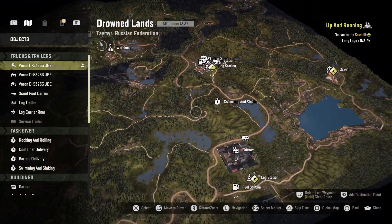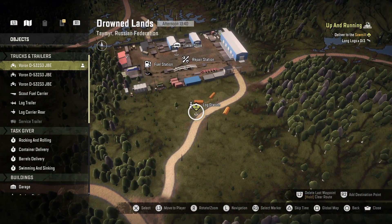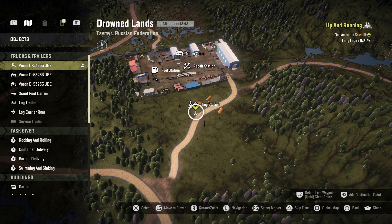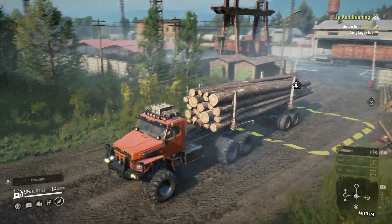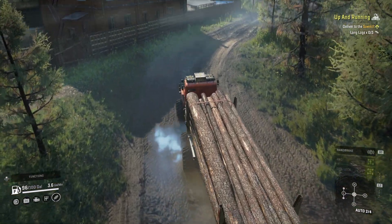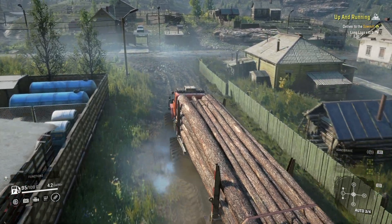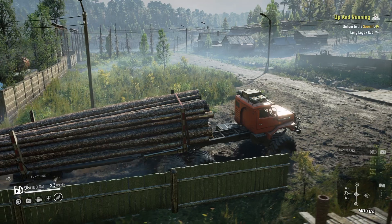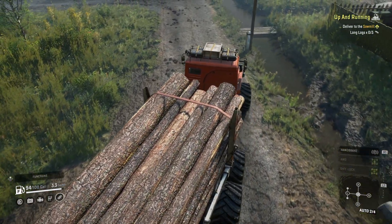Now the other location to get logs on this map is this log station here, which only has three logs. That means it's not three logs like it says in the upper right — it's three individual logs, which is only one load. Obviously there are more than three little logs on this trailer, but the way the game works, if you put three logs on a trailer and hit pack cargo you have a load of logs. So you're only gonna be able to get one of those from that location, not three full loads. Very deceiving.